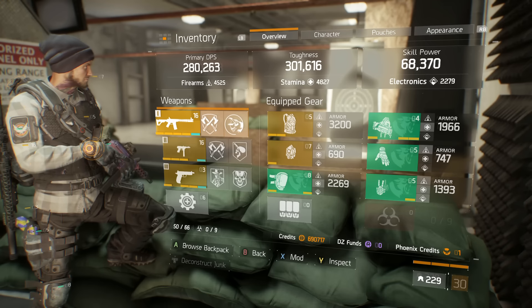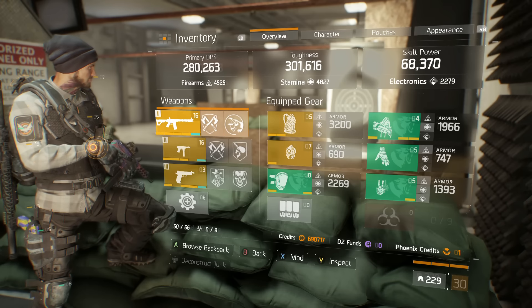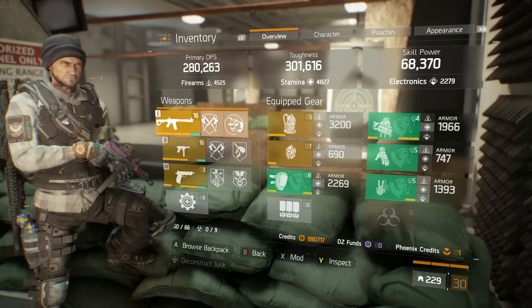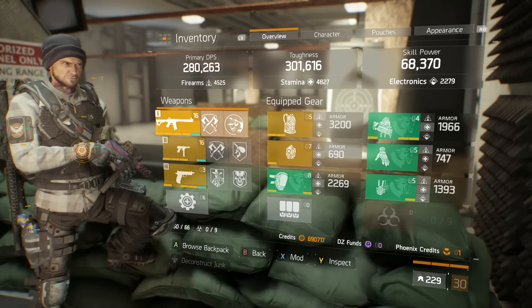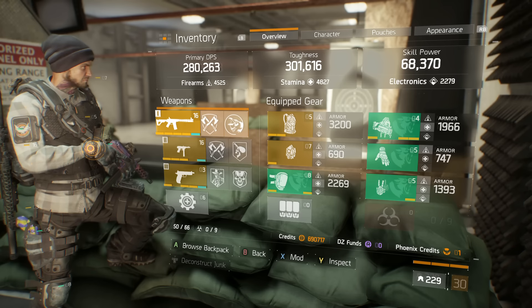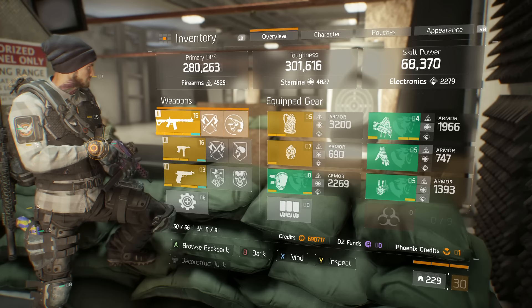Welcome to another Division video. I want to show you my Predator's Mark build. I believe this is actually one of the best builds to run right now, especially in PvE, as consistent damage is really handy. It basically takes full advantage of a full DPS build — it's kind of a hybrid build because it's not full glass cannon, but this is the kind of build I like to go for: around 300,000 toughness and a big DPS number.